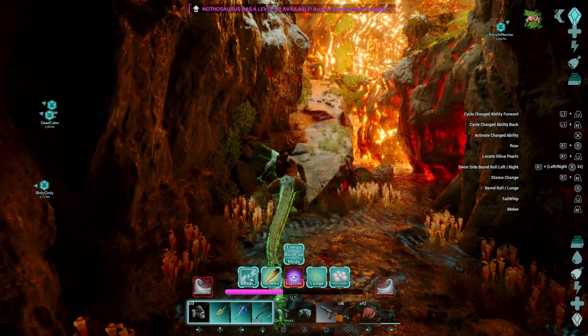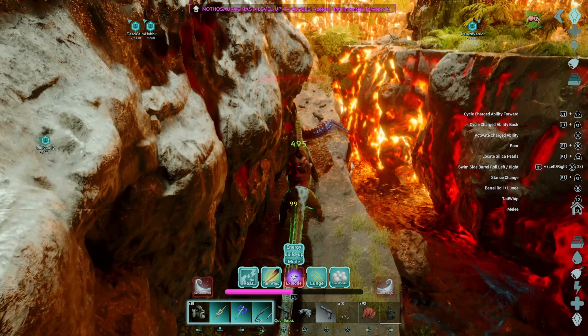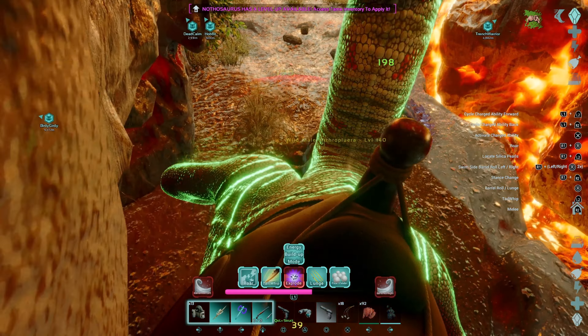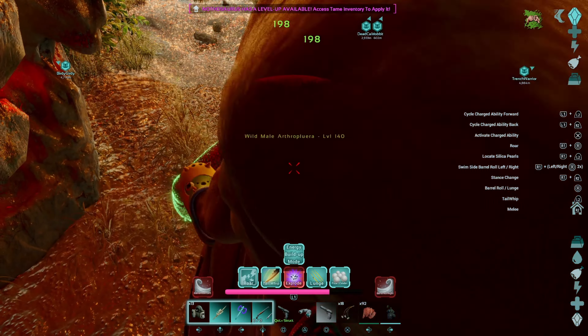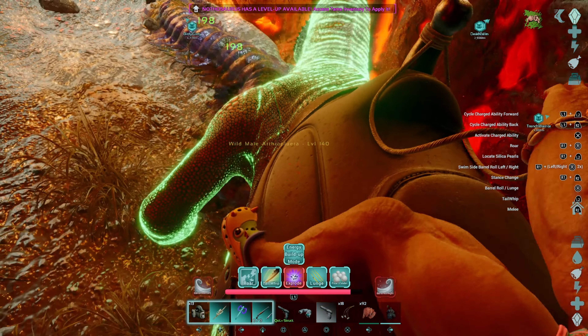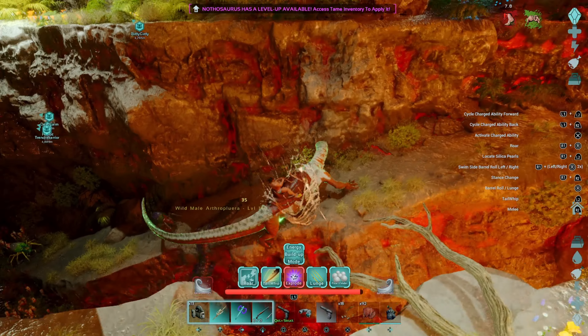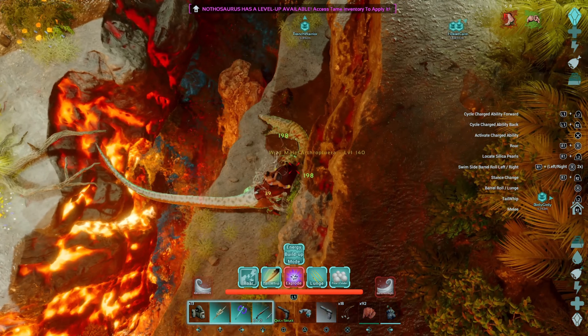Now although he looks like a Megalania, he doesn't climb walls like a Megalania. In fact, he's not really that spectacular on the ground. In the water he's very fast. We're not inflicting tons of damage but we're all right.